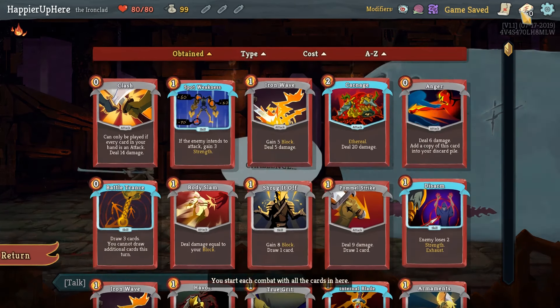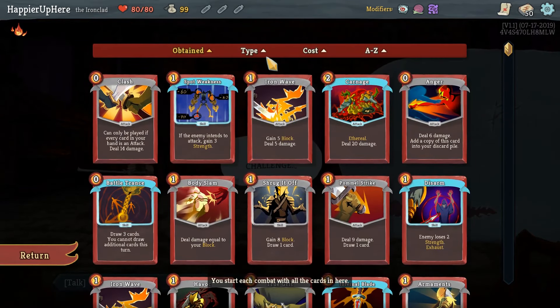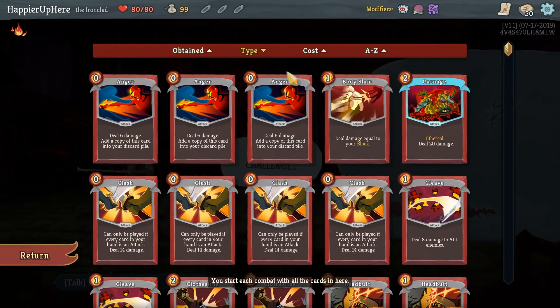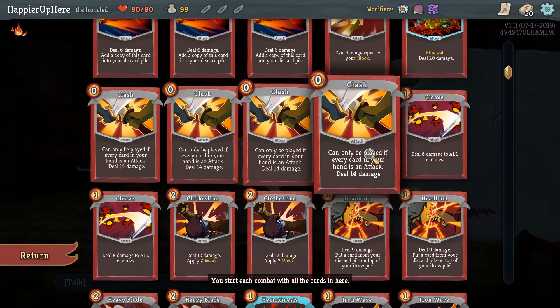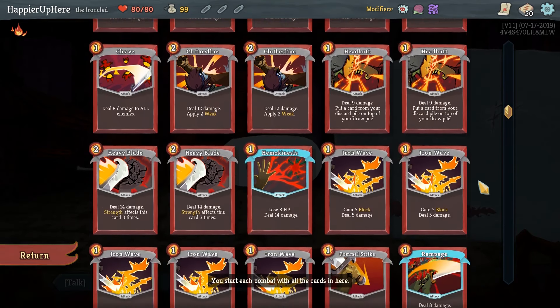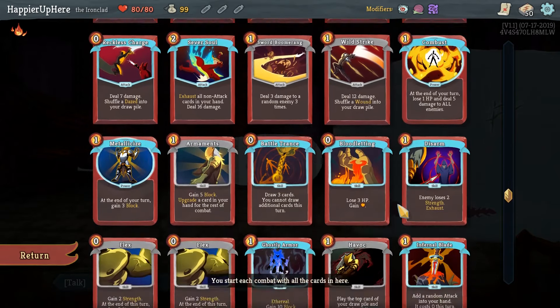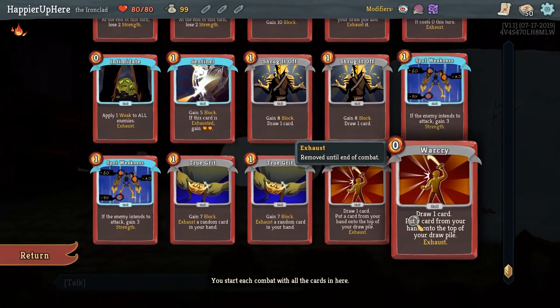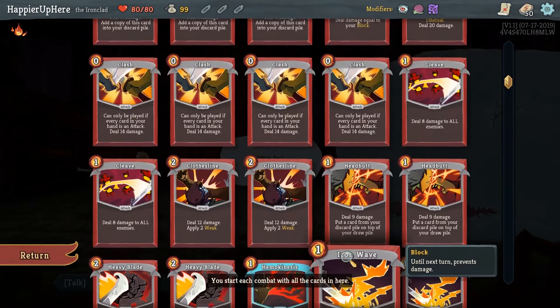Let's start. Let's briefly review the insanity deck. We can sort by type now - that's so much better. We have three Angers, a full set of Clashes, two Cleaves, Headbutts, and five Iron Waves. Iron Wave is something we can remove if we have to. That's pretty much it.